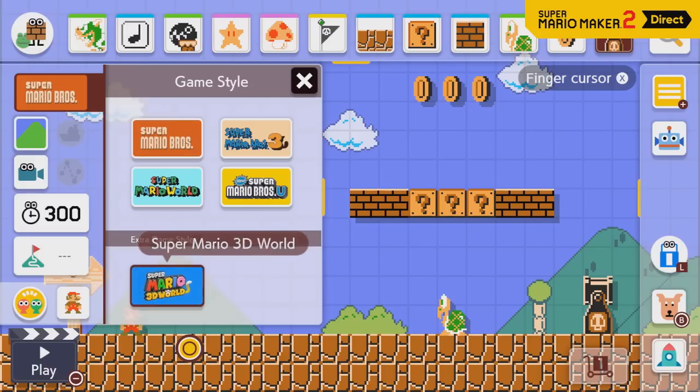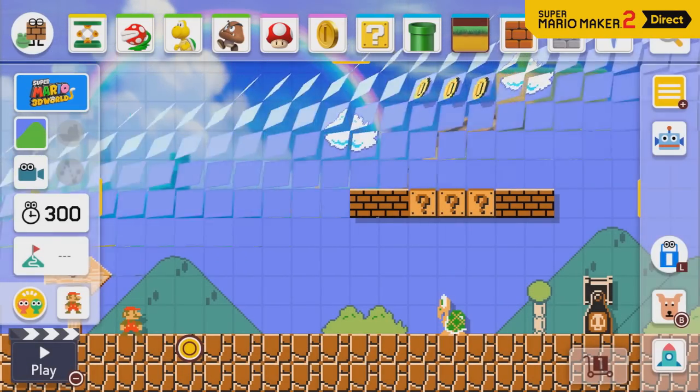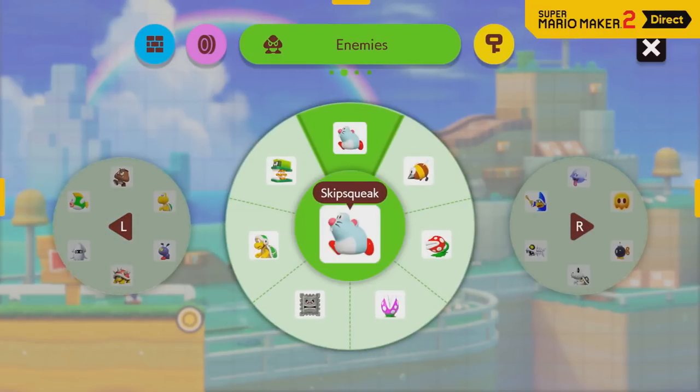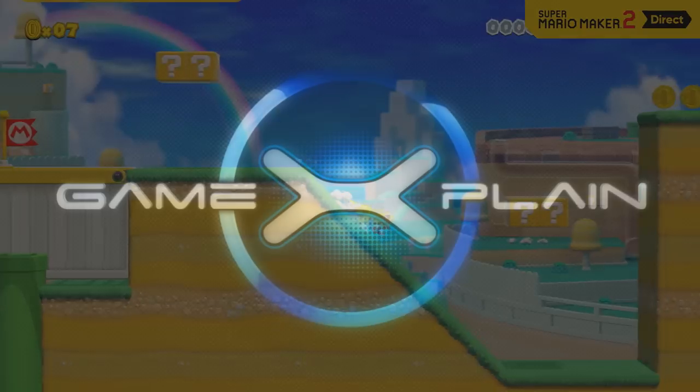So there you have it — it seems like we'll have a brand new hammer power-up in Super Mario Maker 2, which is pretty darn exciting, at least for the Super Mario 3D World style. But what do you think? What all do you think you can do with it? Let us know by posting in the comments below. Thanks for watching, and stay tuned to Game Explaining for tons more on Super Mario Maker 2 and everything else on Nintendo Switch as well. We'll catch you later, bye.